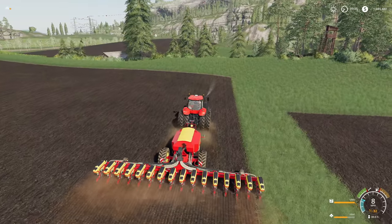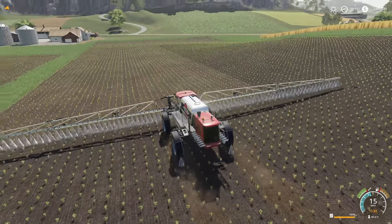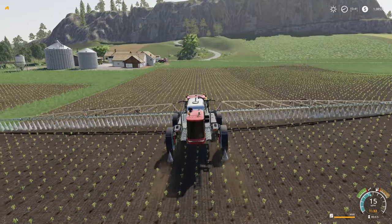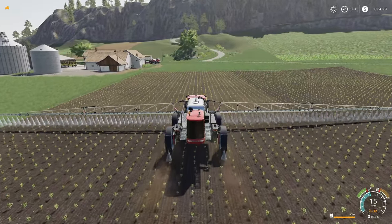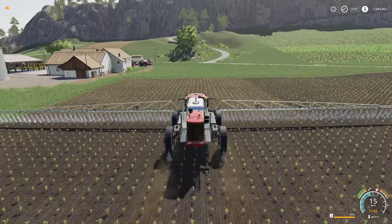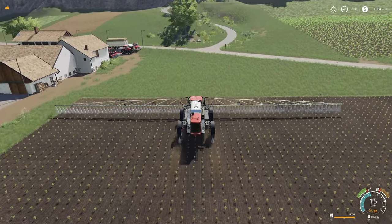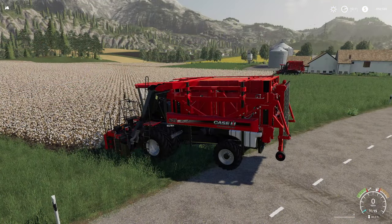Step one: cultivate. Step two: plant and fertilize. Because our planter has fertilization in it, that takes care of one step, but we have another step to do as well. We waited until the first growth stage and then brought our fertilizer out. We're getting our second fertilization stage down in the ground so that once this is complete, we don't have to worry about fertilization anymore. All we have to do is fast-forward time and get this all the way to the ready-to-harvest state.